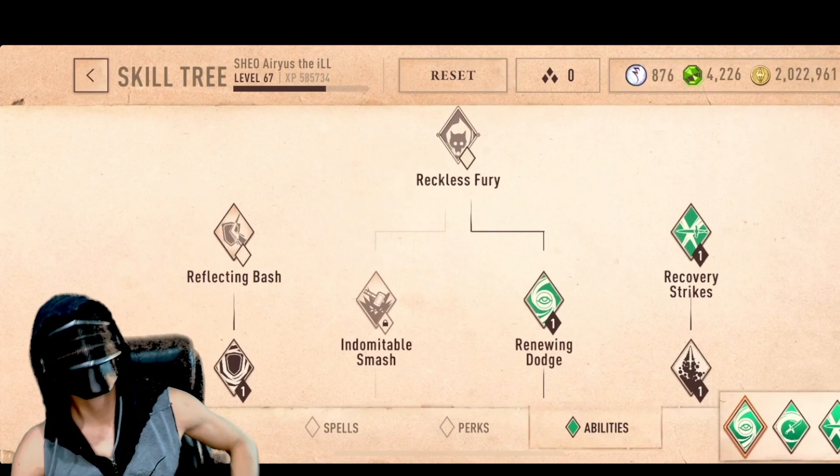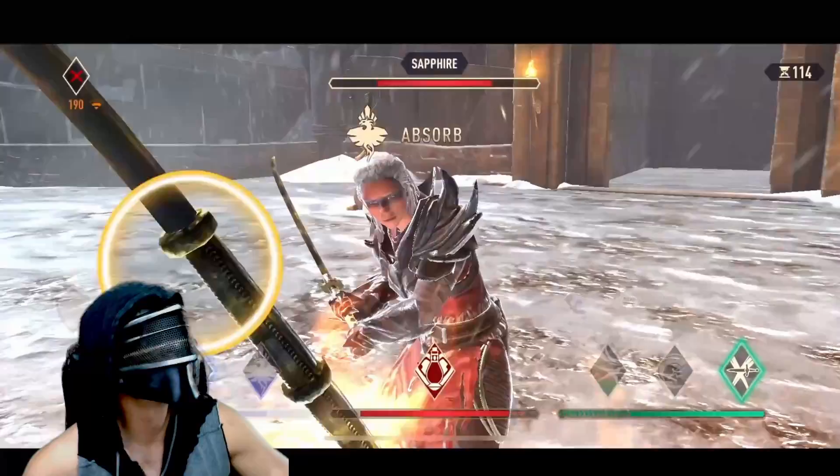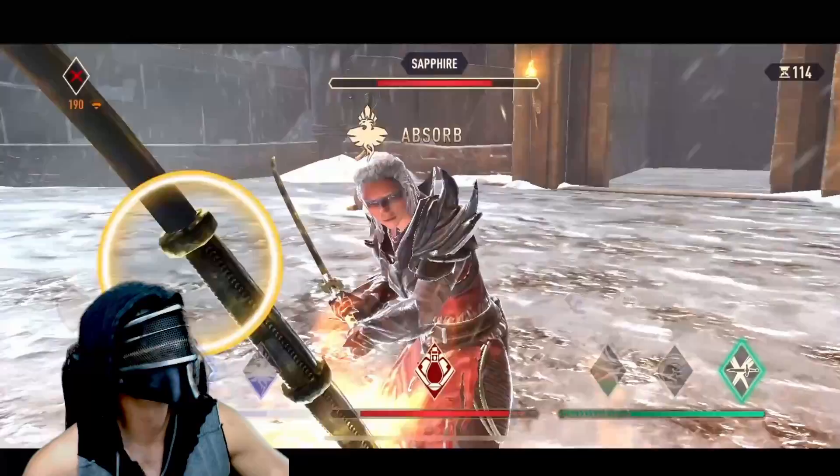And finally, Reckless Fury. If you know what you're doing with this skill, then you can be dangerous. I'll give you a hint: running Reckless Fury means you will become addicted to stamina potions just like Skooma.